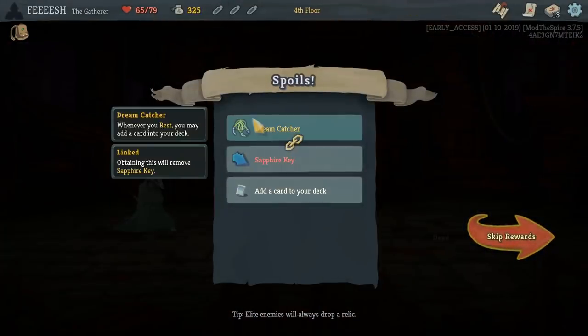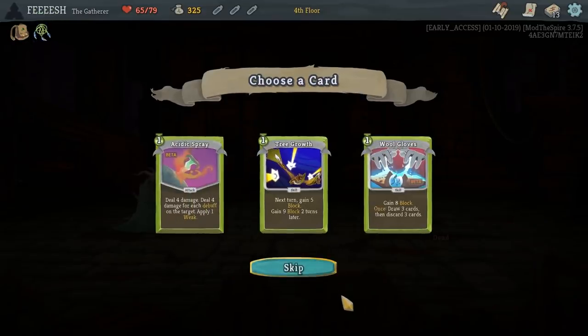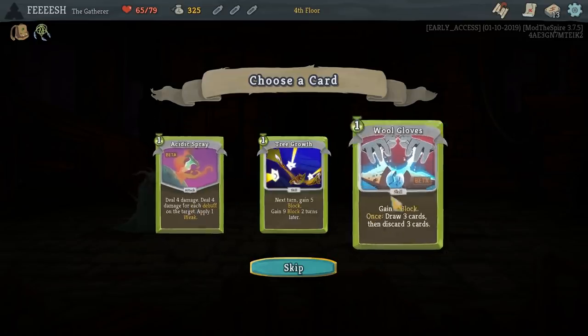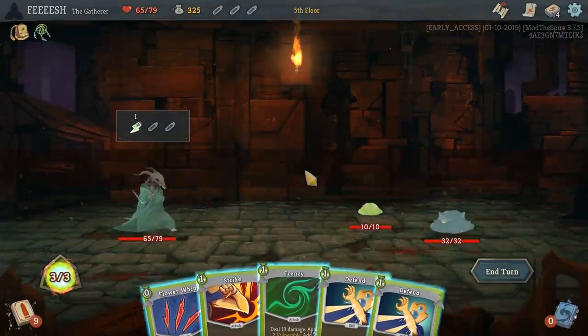Dreamcatcher or sapphire key — I don't care about going for the heart on this one. Wool Gloves: gain eight block. Once: just draw three, discard three. Next turn, gain five block. Gain nine block two turns later. Or acidic spray. Acidic spray would be interesting, but I'm going to go Wool Gloves — just going to go a little boring here.